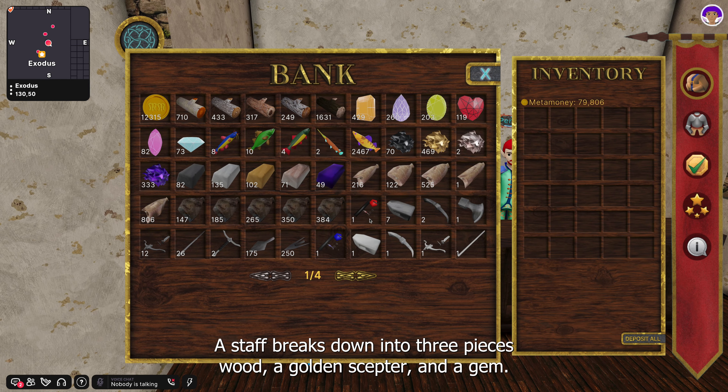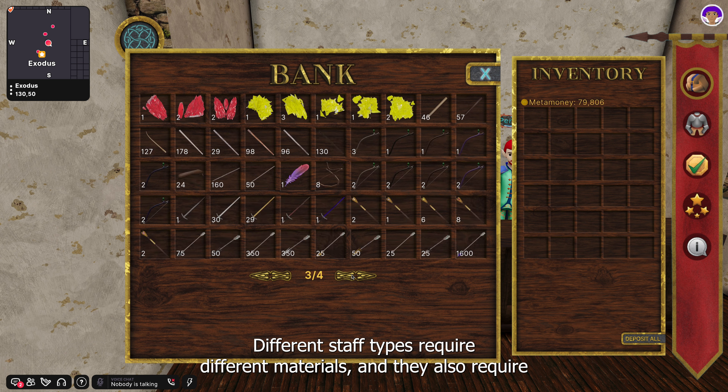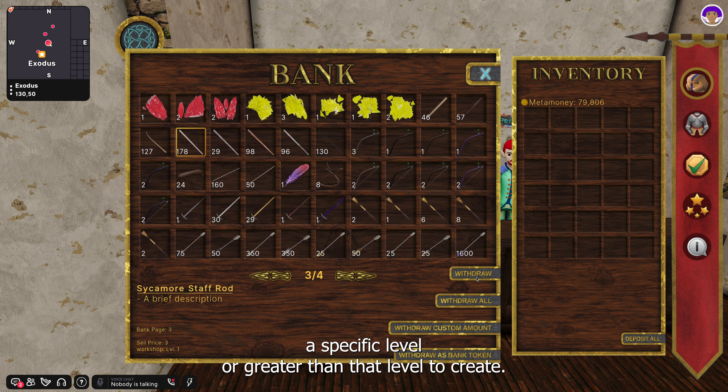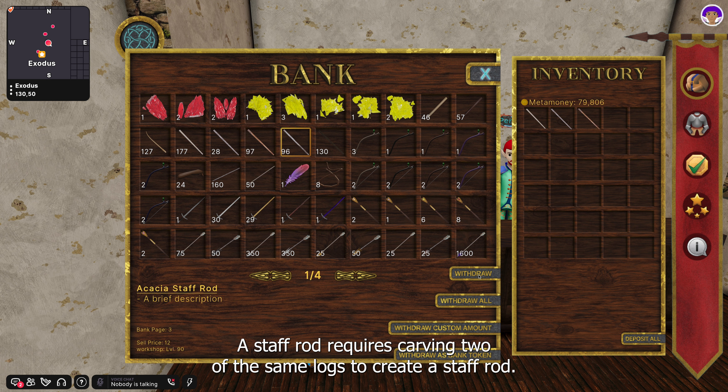This is a tutorial guide for how to create each type of staff in Exodus. A staff breaks down into three pieces: wood, a golden scepter, and a gem. Different staff types require different materials, and they also require a specific level or greater than that level to create.